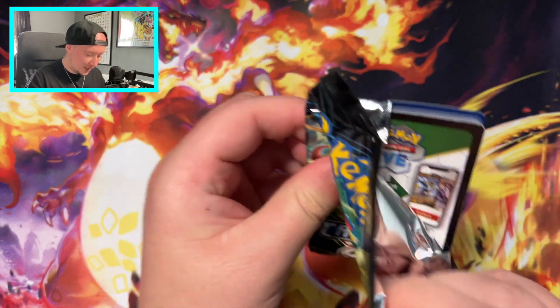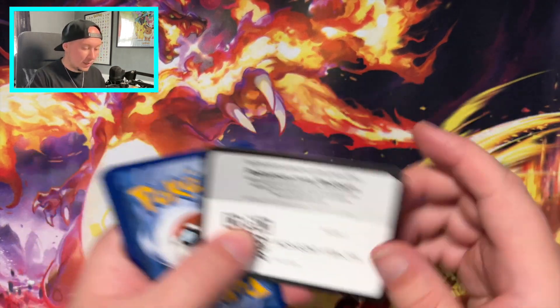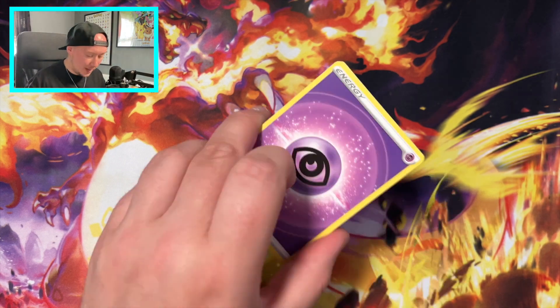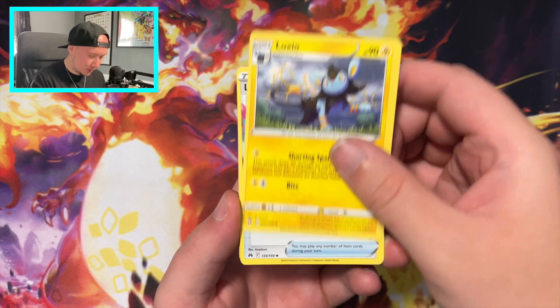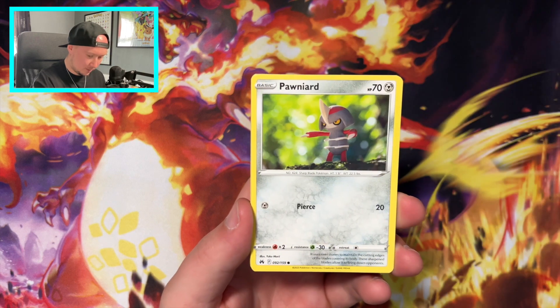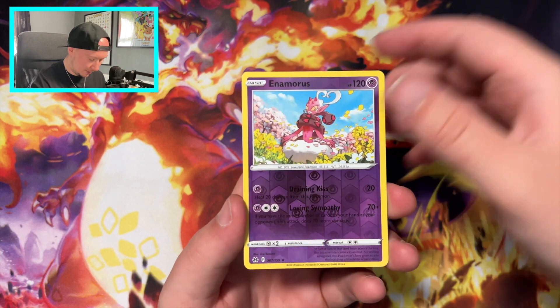I've no idea how much he paid for it so I couldn't really tell you value for money, but I will tell you what I think of it. We always start off with a Fire Energy fire pack. We got that wrong. Luxio, Lost Vacuum, Electric, Chatot, Yanma, Pawniard, Crookedop, Shinx, Enamorous, and a Dubwall. So nothing in the first one.